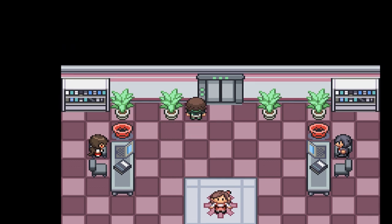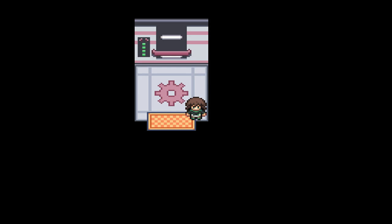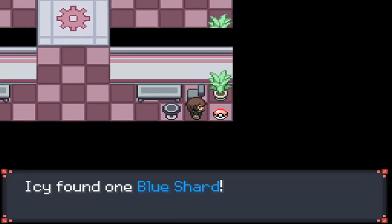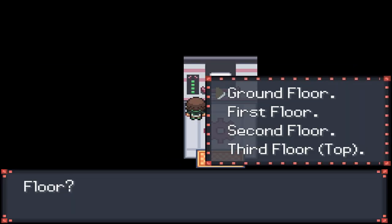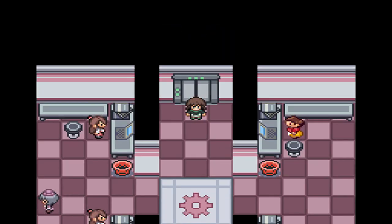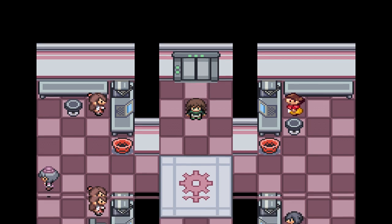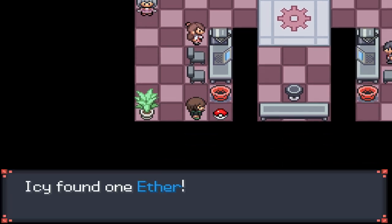Down here is also a Great Ball. Moving up to the second floor, there's actually an event at night — a Pachirisu on this floor. You do need a gourmet treat to battle and catch it. I don't have a time adjuster, so I'm not going to worry about that, but you can adjust your computer's clock to change the time in-game. On this floor, there's just an Ether in the corner.